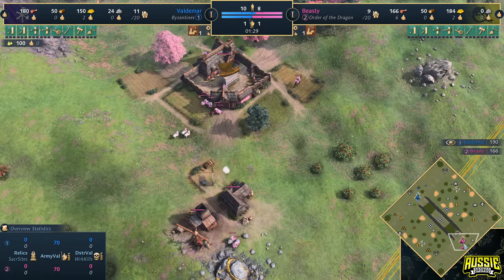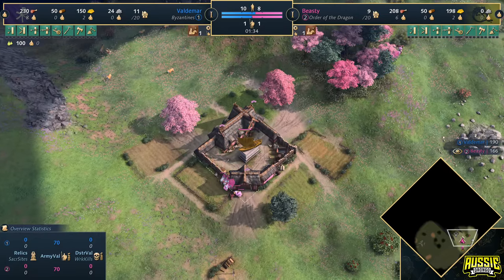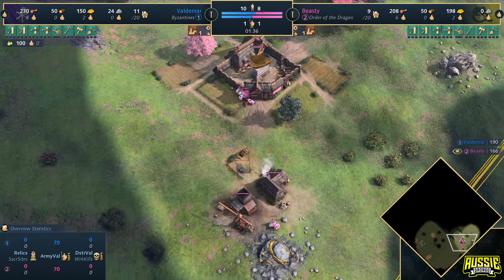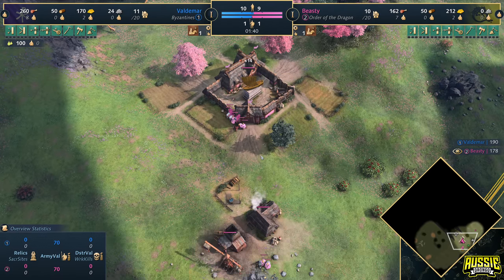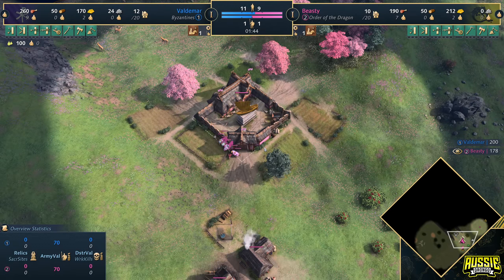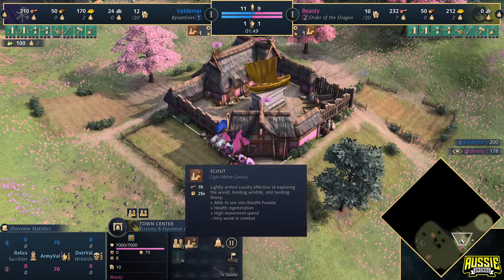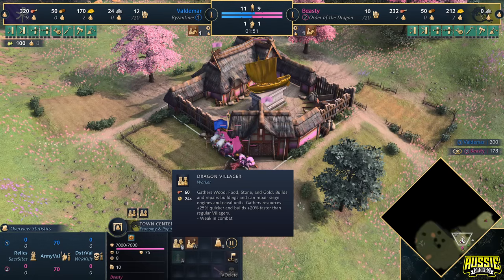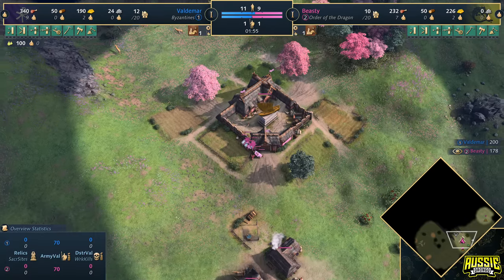Let's ride on board with Beastie and see how he's doing, because we've got an absolute blast of a game for you today. It looks like we've got two villagers on the gold and seven villagers over on food. Remember, he is playing Order of the Dragon, which means his villagers are bigger, faster, harder, stronger, better — all of those good words that Kanye West and Daft Punk sang together. 24 seconds to train one of these bad boys.